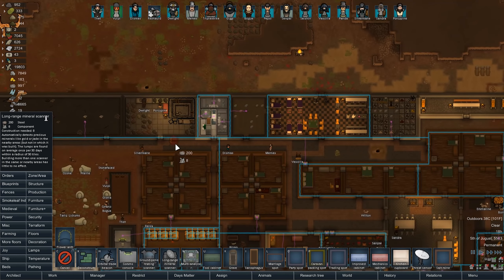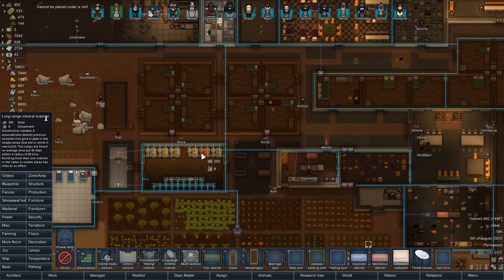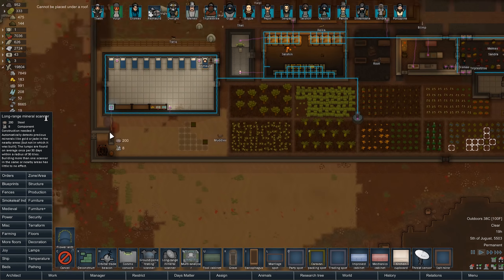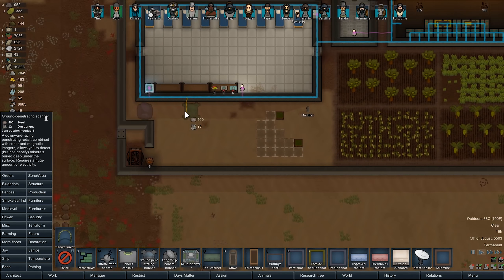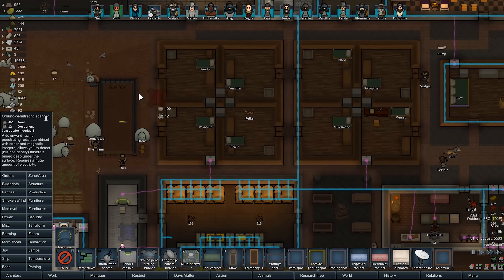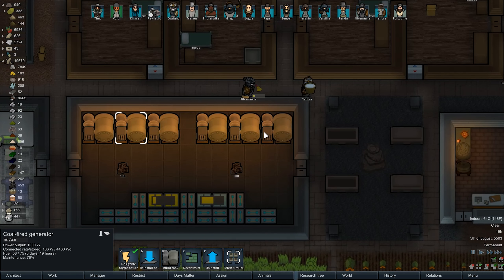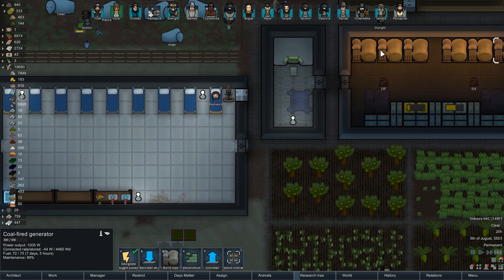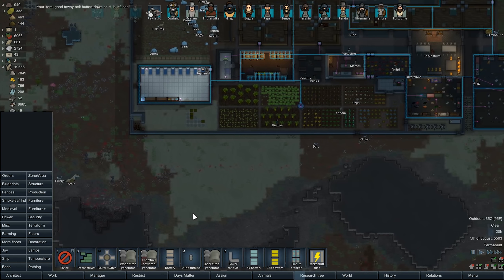Let's actually drop this thing here somewhere. It's gotta be on route. I guess I can plop it down here for now. We definitely have the components, looks like we're good on the steel too. Same thing with the penetrating scanner. This can be placed under a roof, so we'll place it under a roof. So that's gonna take up a bunch of power. We're already actually losing wattage at a slow rate here. We can build a couple more of these. Doesn't hurt too much. We could always look for more avenues of power later as well.